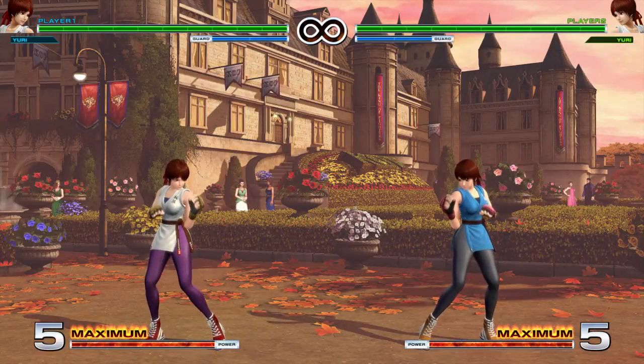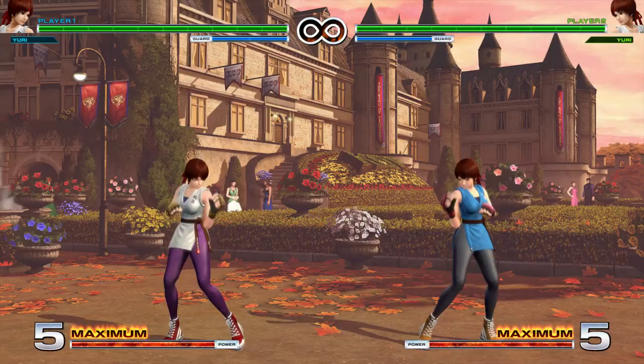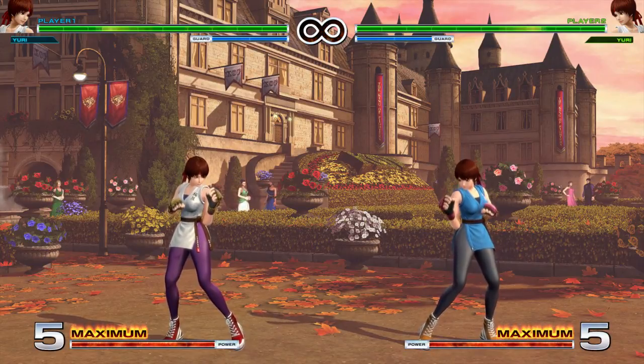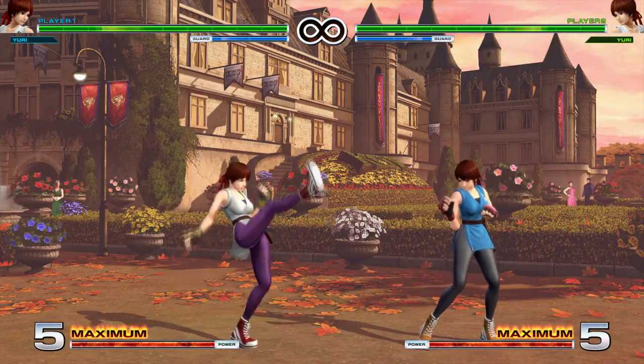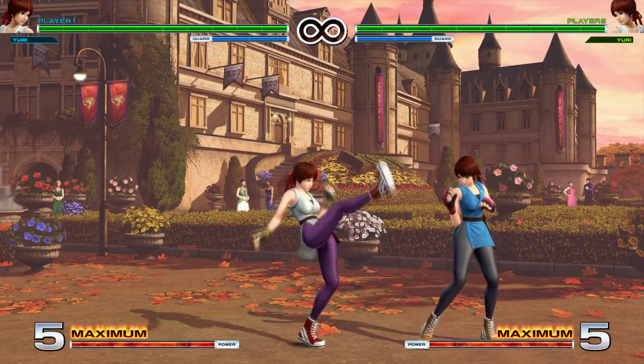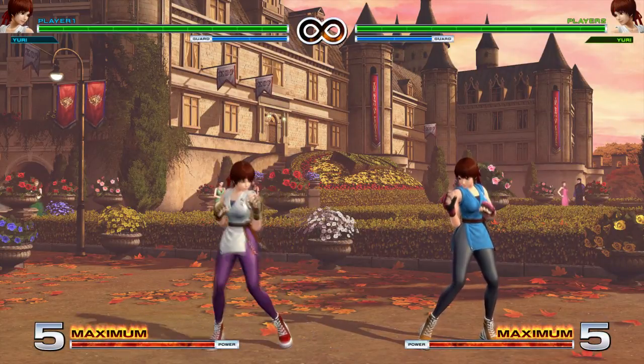If you've watched more than a single episode of this you know where we're starting — let's go with the four normals first: light punch, light kick, heavy punch, heavy kick. All those far normals will whiff on pretty much every croucher in the game unless they're a huge body like Chang or Daimon. Except for light kick, which is a pretty solid poke — it goes decently far and it will hit crouchers, so that's your most reliable poke as Yuri.